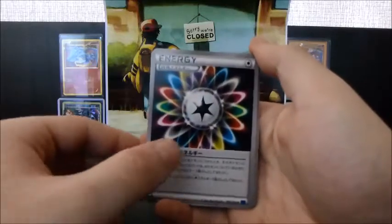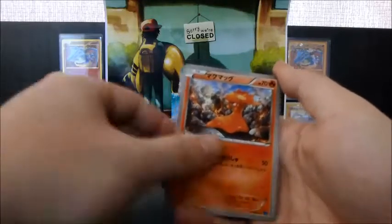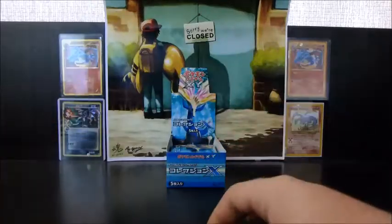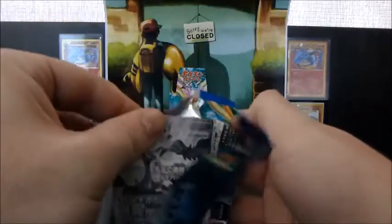We have a Rainbow Energy, a Fennekin, Zorua, Slugma, and a Tauros. A bit of a quiet start — nothing too exciting yet. That Xerneas is pretty cool actually. But let's hope we can get something really nice.